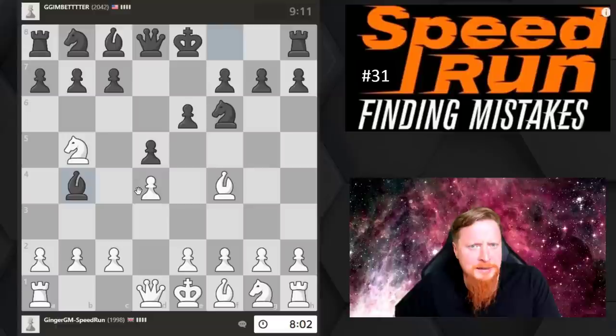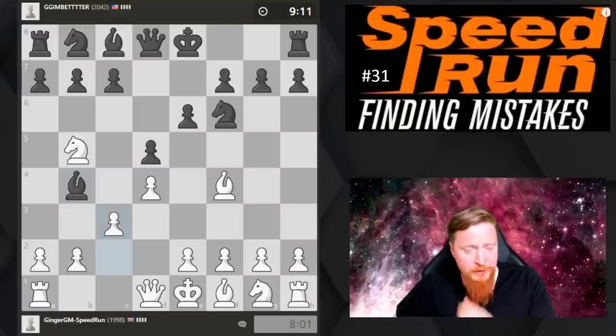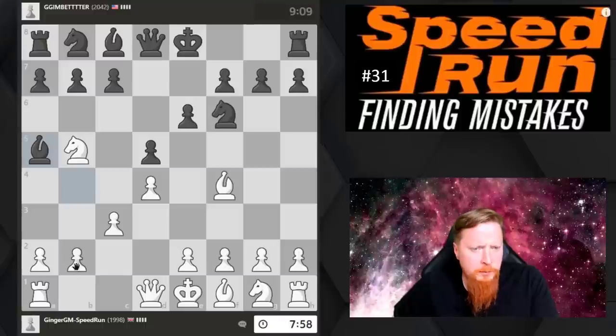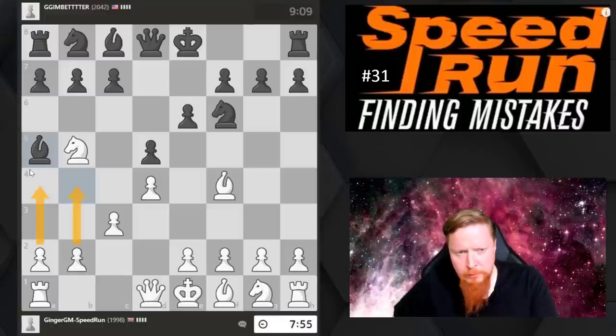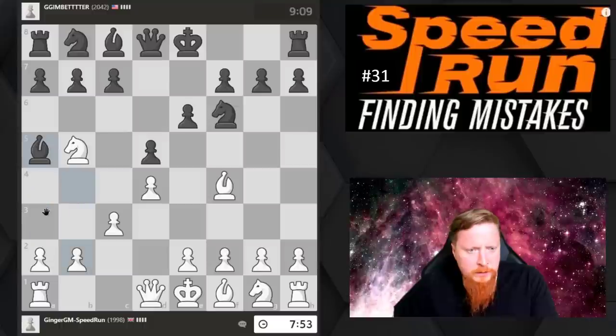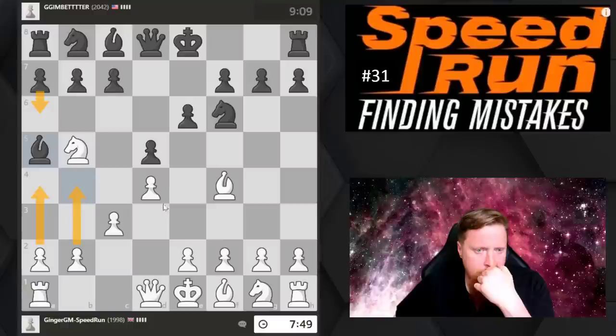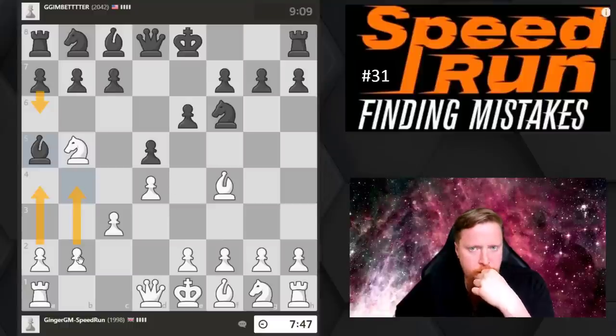Anyway, back to the game — we're still in theory. I know at some point we go here and here. I'm just trying to get the move order right. Do we go here first, then a6, then here, or do I play b4 first?